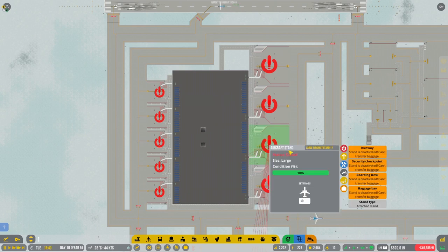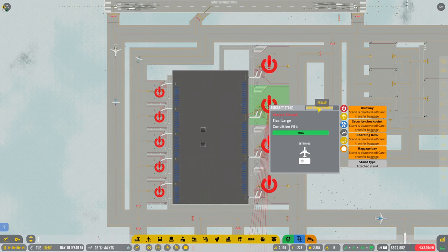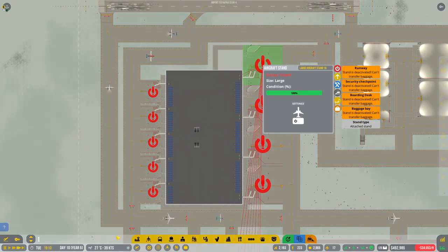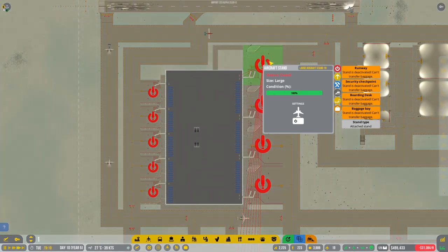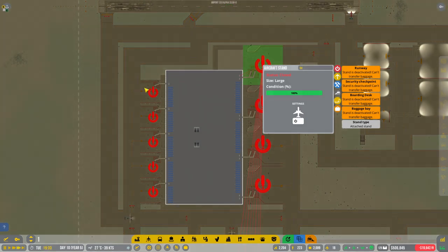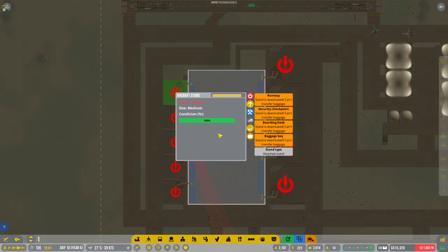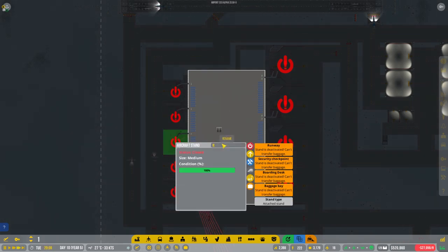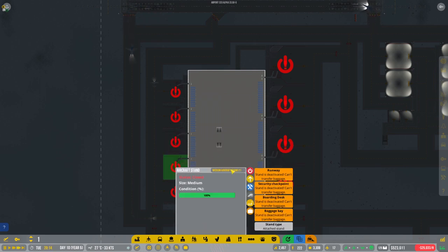Wow, look at our money situation — my goodness. D2, D3, D4 please — thank you. And then will these be — yeah, let's just make this D5, D6, D7, D8, and D9.